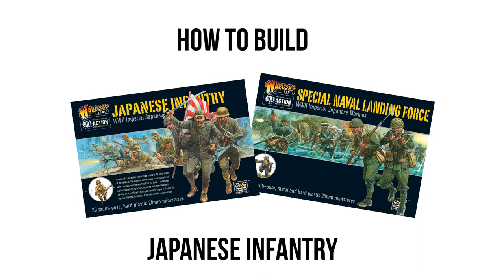Much like the other videos, we are going to have two different ways you can build them. The first is a basic infantry box build, which will more or less just build infantry squads, and a command and specialist build that focuses on building two basic squads of infantry alongside some special weapons teams and command squads. Basically, Warlord Games makes infantry box sets that include plastic models on sprues, alongside metal blister packs that are often special weapons, upgrade teams, and more unique models such as commanding officers.